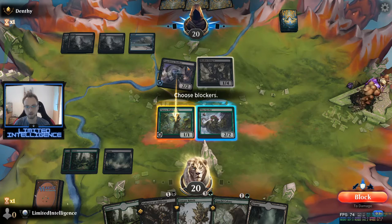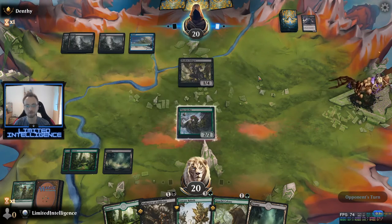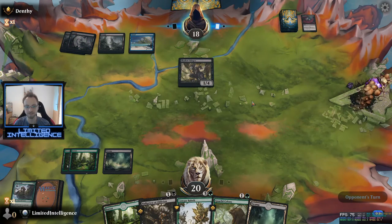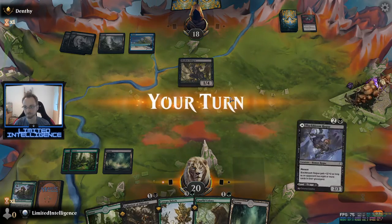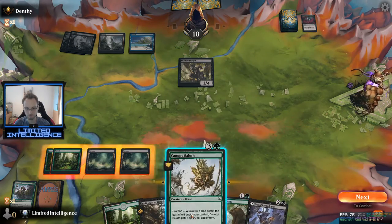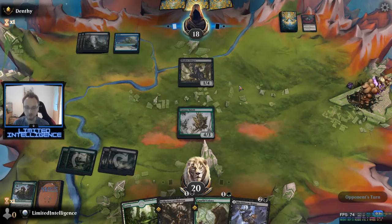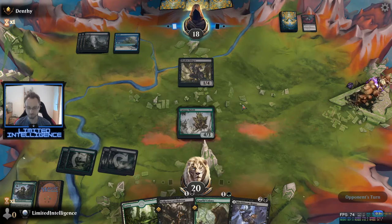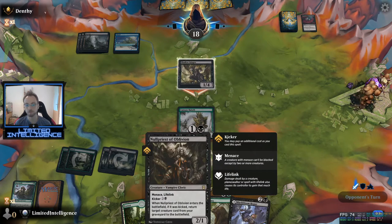I'll happily trade these two — it's fine for me as it takes away his ability to give this Deathtouch. Unfortunately he has the answer to it — that's fine. The right play here is to simply just play the Baloth. Next round I can drop the land in hand and play the Colony kicked afterwards. I wouldn't mind trading these creatures either, as hopefully soon I can bring back my Baloth with the kicked Nullpriest of Oblivion — you can tap this and give this Deathtouch, but overall I don't know if it's a great trade for our opponent.